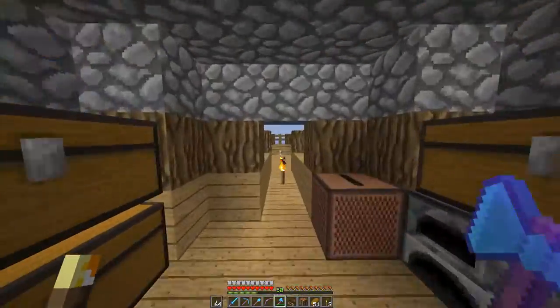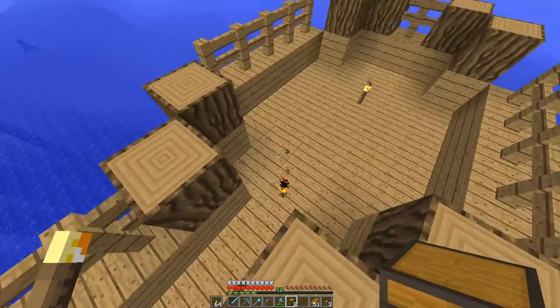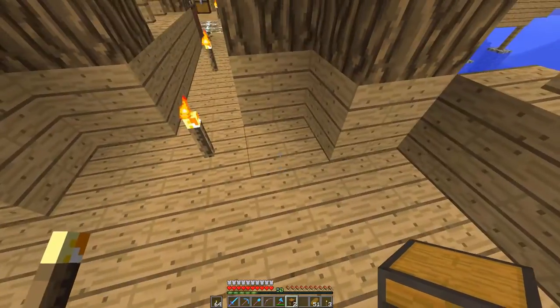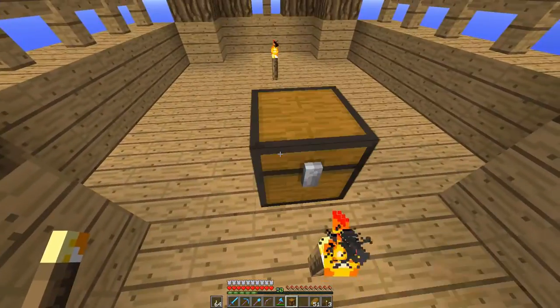Are you ready? So what we're going to do here is use the Zoom Avoid 1.9 version of the chicken farm. We need a three by six layout. Let me count: one, two, three, four, five, six. I think I'll put it right there.